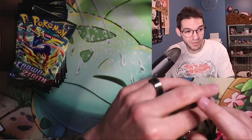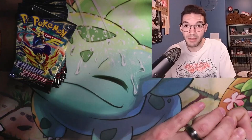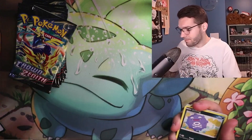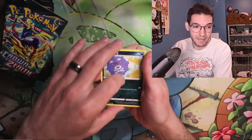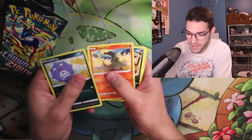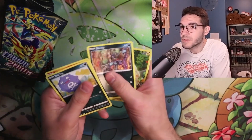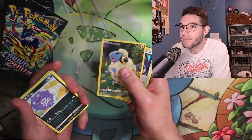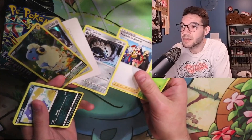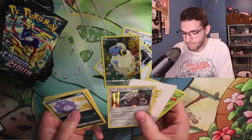Crown Zenith is my favorite set to open — I love it. The only problem is that after all I've opened, I haven't seen any gold cards yet, so maybe today's my day. Jumping in: we got Koffing, Salandit, Purrloin, Grubbin, Skrelp, the Marill, and Aggron. Any good trainers? Yeah, Friends of Sinoh may be okay.